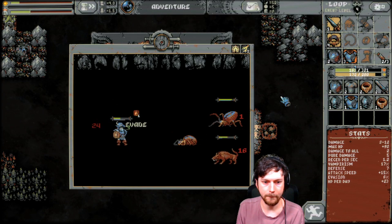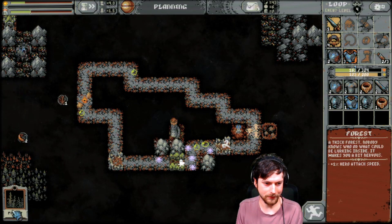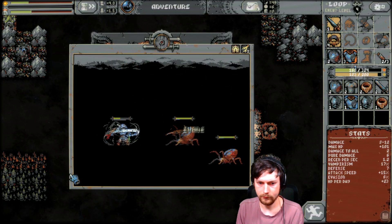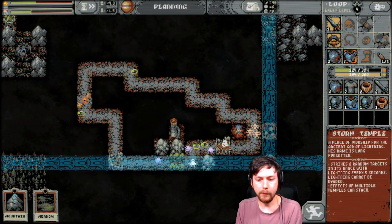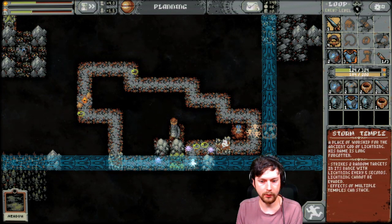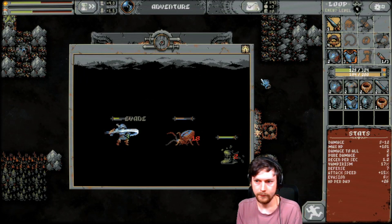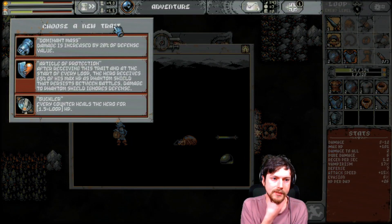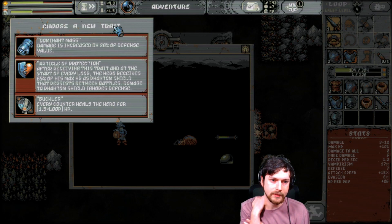Wow, holy crap — this is quite the interesting strategy. The burned forests are because they're in line with this — what happens if I put a mountain in them? That's our last potion. What do we level up? Damage is increased by 20% of defense value — that sounds really nice.